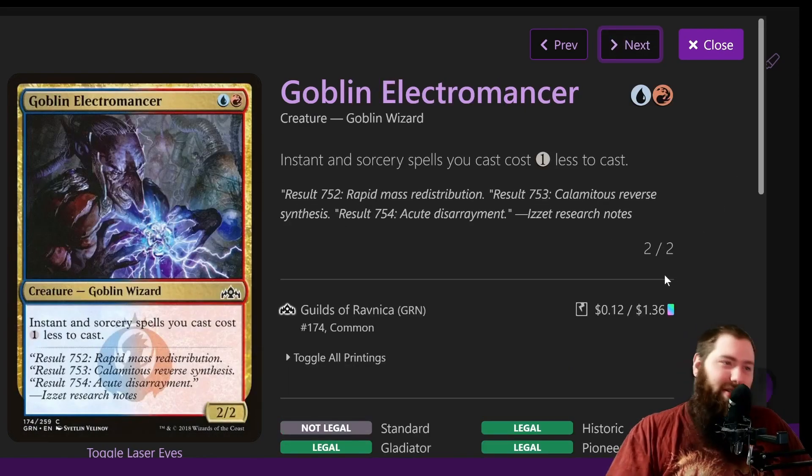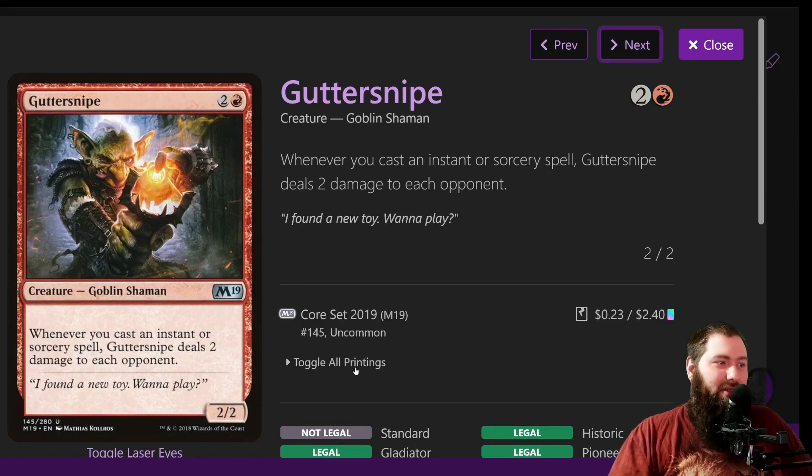There's a little bit of ramp with Sol Ring and Arcane Signet. Goblin Electromancer makes all your instant sorceries cheaper — it's only two mana for a 2/2, just 12 cents. Gutter Snipe is actually one of the ways to finish off people in the deck. You play Gutter Snipe and then you just play a bunch of draw spells and burn spells — it gives you free damage every time you're digging for an answer. Two damage to each opponent every time you cast an instant or sorcery.